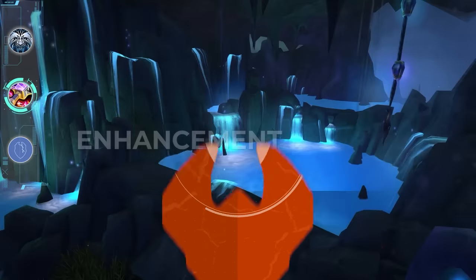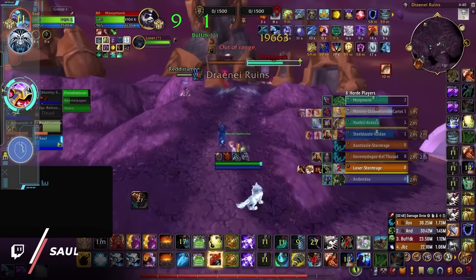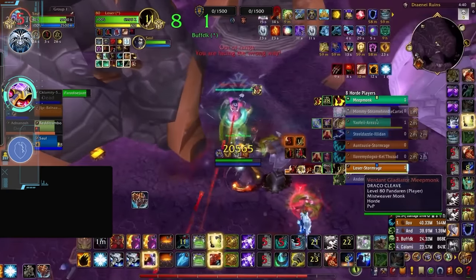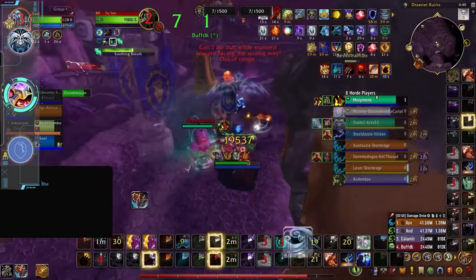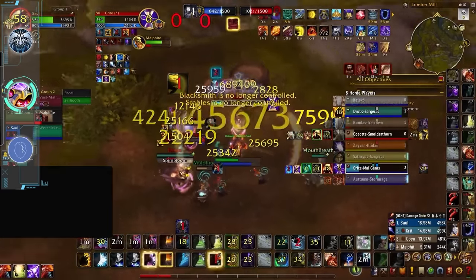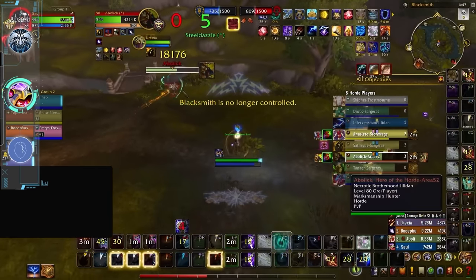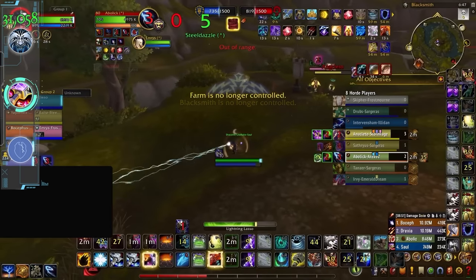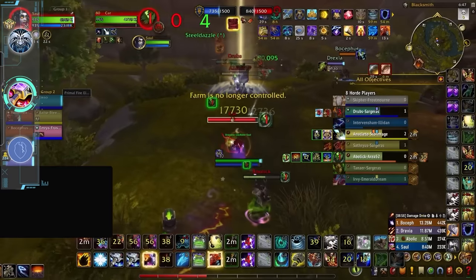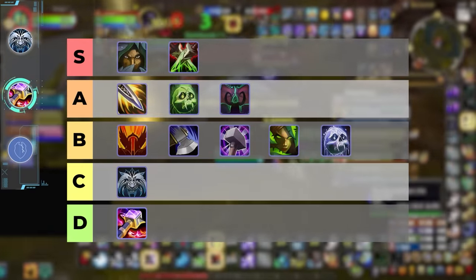When it comes to enhancement shaman, you shouldn't be surprised it's struggling right now. Enhance at its core is a melee class which requires high uptime to be effective, but in a game where everyone has infinite mobility and you just have a leap and ghost wolf, that uptime is hard to come by. You're also wearing mail while battling plate classes so you're incredibly squishy, making it hard to get anything done. Although it has a niche of being a hybrid, their heals aren't really that significant, and their crowd control — hex and lasso — aren't exactly winning any awards since you can't press buttons in lasso and hex just gets dispelled by most classes. All in all, enhancement is just a teamfight bot with low damage potential and not much else to it, putting it in the D tier.